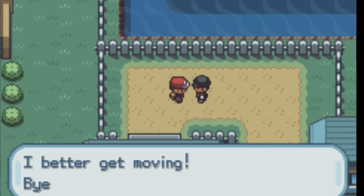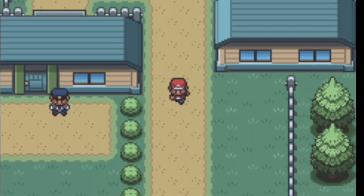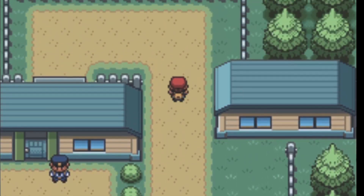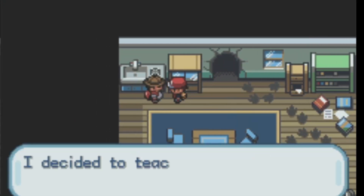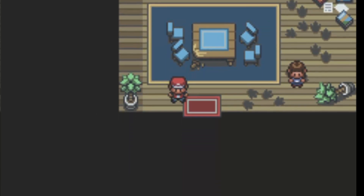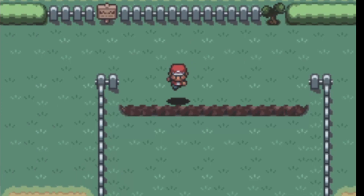The next gym is going to be the Vermillion City Gym, which is electric type — that'll be pretty clutch for geography here. I go ahead and talk to him and he's like, yeah I ended up not needing it anyway, so you just get to keep it.